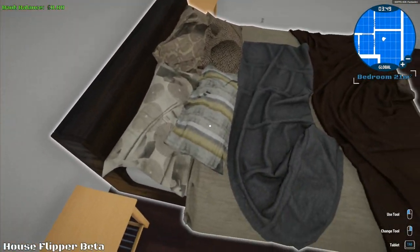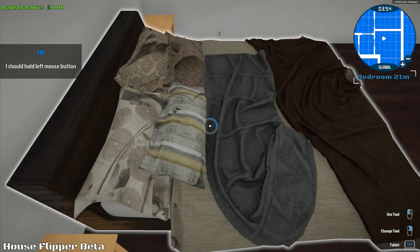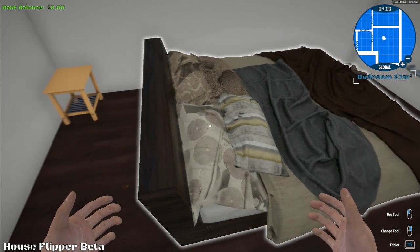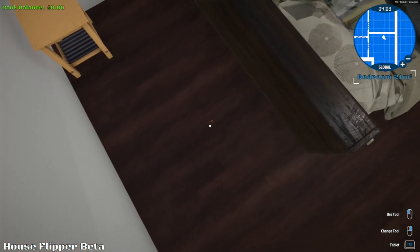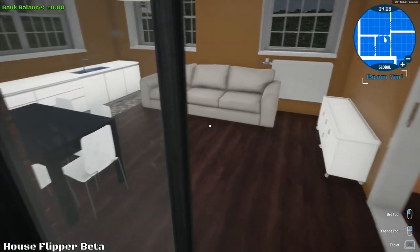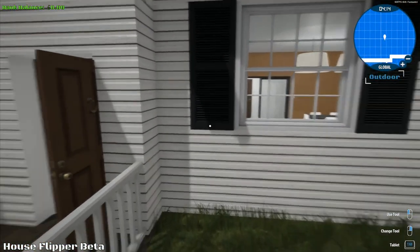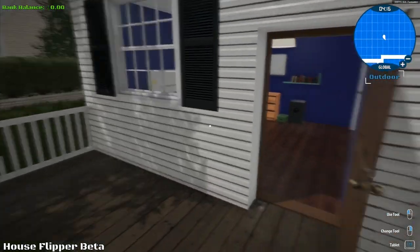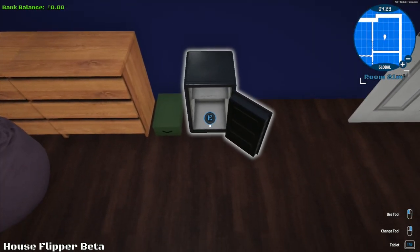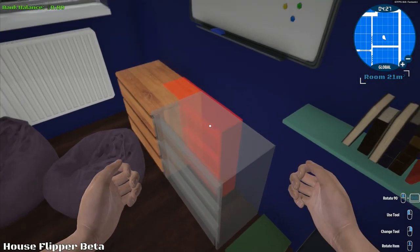That would need to be changed. Use tool — I should hold the left mouse button. If I do that, I can move stuff around. I can move that one out of the way. There's something — great, now I can open the back door. I didn't realize that was there. This will be the back door here. I can go outside and take a little look around. I really don't know what exactly I'm supposed to be doing with this house.